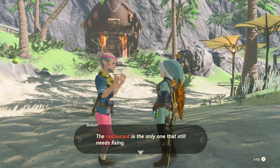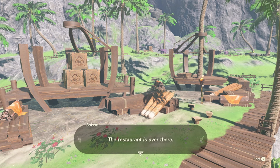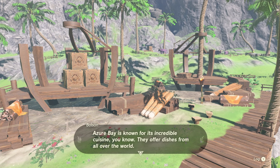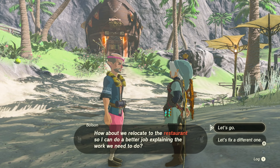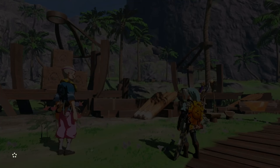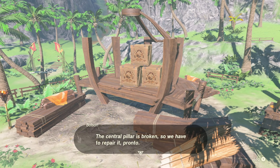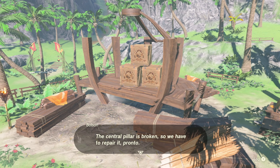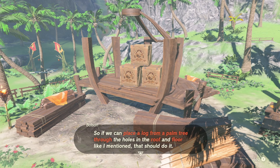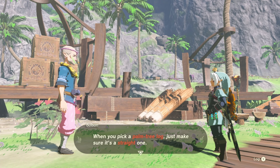This is no time for resting on laurels — let's talk to Bolson and keep going. Let's build another establishment. The restaurant is the only one that still needs fixing. The restaurant is right here — it's huge. Azure Bay is known for its incredible cuisine; they offer dishes from all over the world. Let's relocate to the restaurant so I can explain what we need to do. All right, here we are. The central pillar is broken so we have to repair it pronto. I already shored up the foundation — we need to place a palm tree log through the holes in the roof and floor. Make sure it's a straight one.